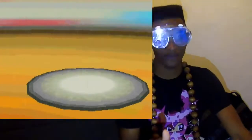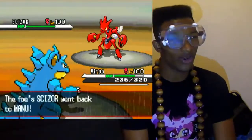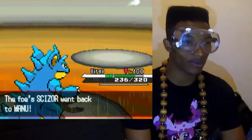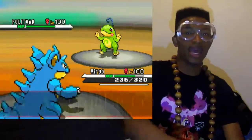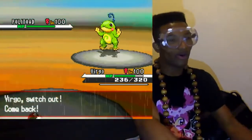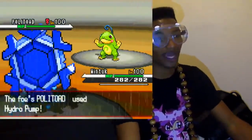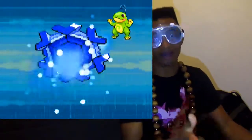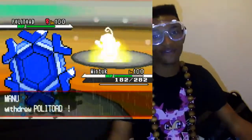I go into Virgo, who's my defensive Nidoqueen, and she takes the hit pretty well — wait, never mind, she takes that horribly. That was a really, really nasty hit. He goes back into his Politoed, and now I don't want to take a Hydro Pump to the face, so I go back into Wintuck, who has excellent special defense, and with the Light Screen up you're going to see how much this Hydro Pump does — it doesn't really do all that much at all. It does a little bit less than half.